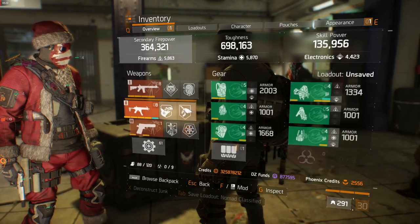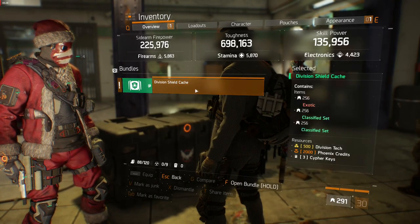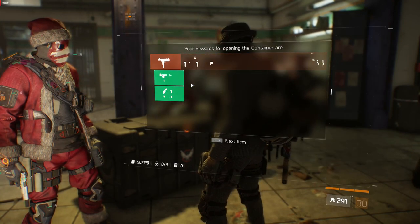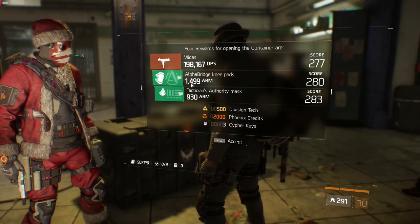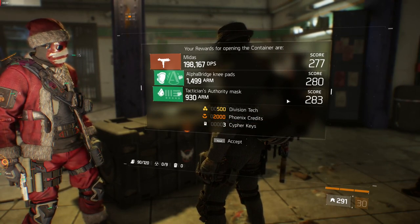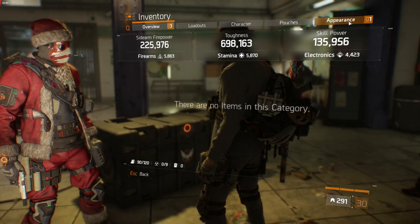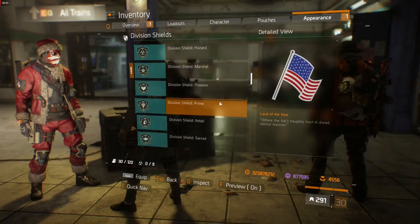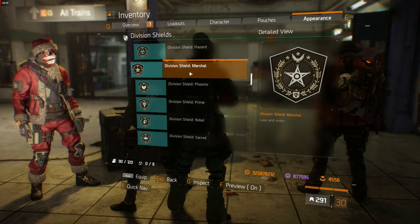The Martial Division Shield is now unlocked. Let's have a look at the rewards: I got an Exotic Mirage SMG, Classified Alpha Bridge Knee Pads, Classified Tactician's Authority Mask, 500 Division Tech, 2000 Phoenix Credits, and three Cypher Keys. Along with that, I got the Martial Patch which is called Law and Order.